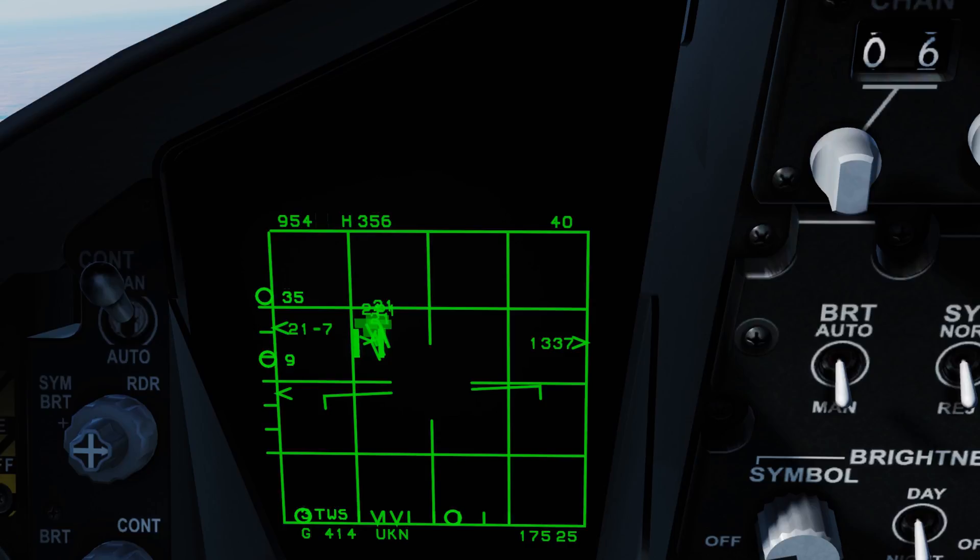Another nice thing about Track While Scan is you can also see the other targets and what they're doing. For example, if you have a four-ship flight and you fire on one, you're also going to be able to see what his buddies are doing, and there are a couple other advantages I'll show you here in just a second.